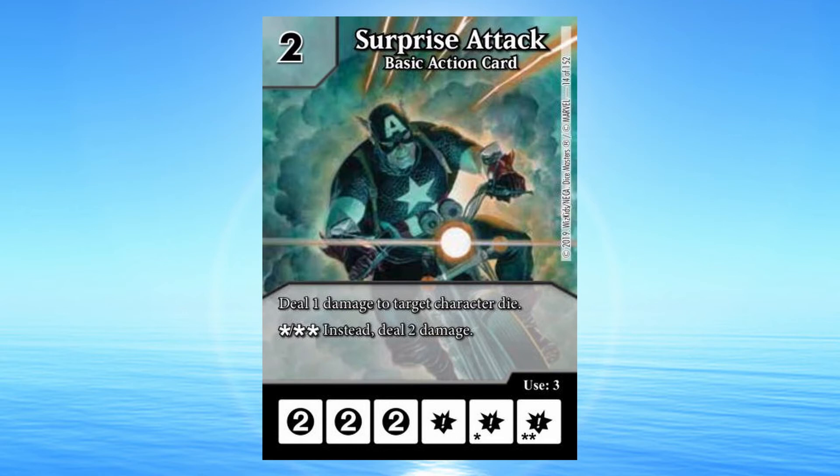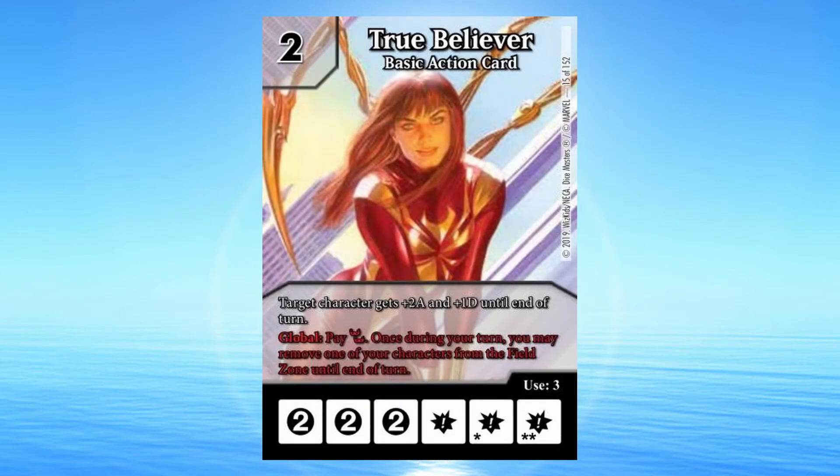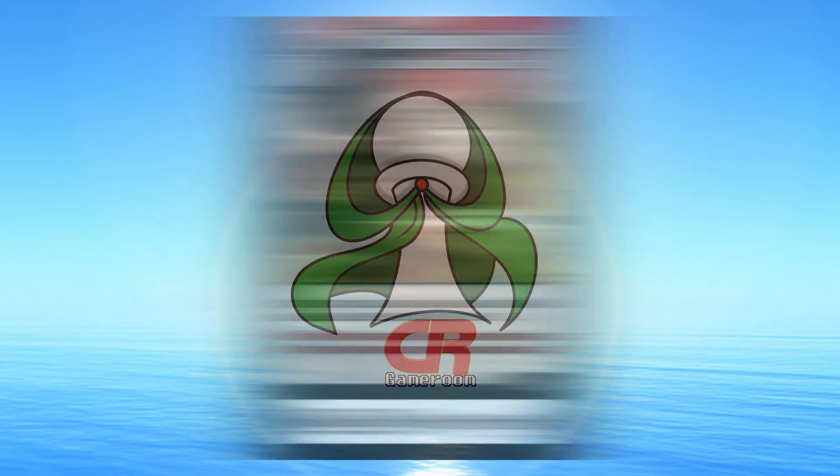Surprise Attack: 2 cost basic action card. Deal 1 damage to target character die. Burst: Once during your turn, you may remove one of your characters from the field zone until end of turn.